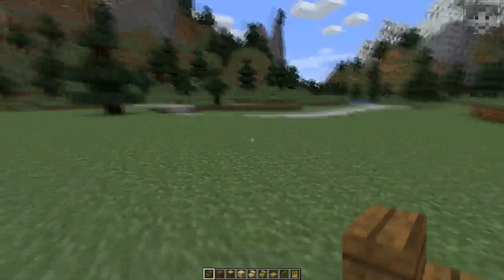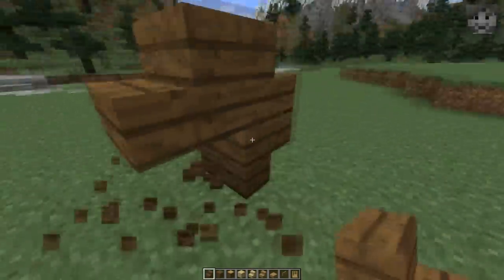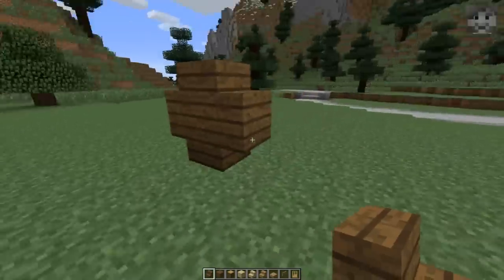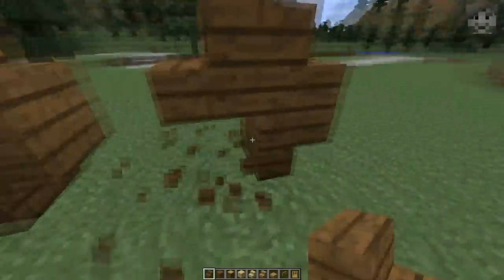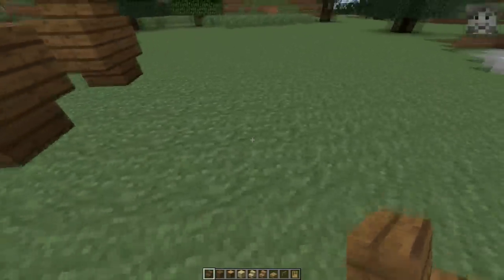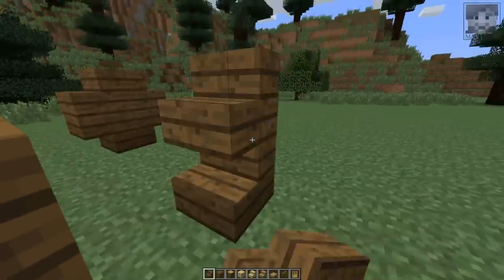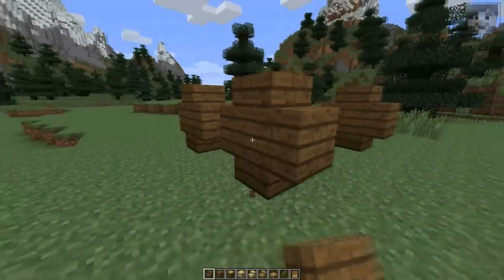First I want to start with the wheels. For that I'm going to take spruce wood stairs and place two of them up here, then two upside down ones beneath them. This is the closest we can get to a wheel-like shape with this block size. Then leave one block free and create the next wheel next to it. For the other side, leave three blocks free and then place the next pair of wheels. Once again leave one block free.